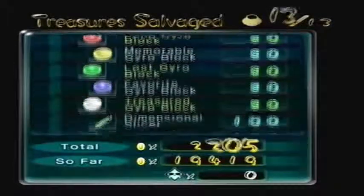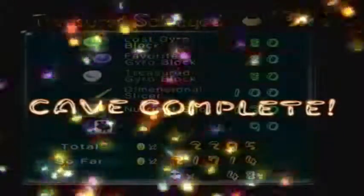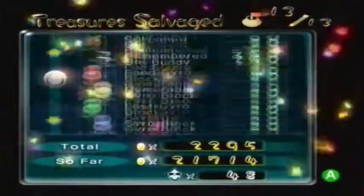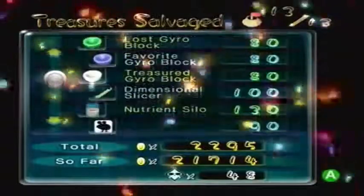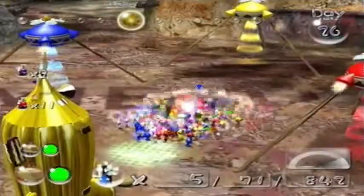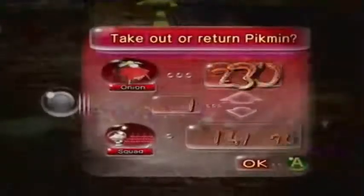Despite being pretty much able to do the Dream Den, I don't want to. That's overload for me right now. These caves, you gotta take them out one at a time. We got 90 monies off of bosses alone, which is more than a lot of the treasures in here. These final caves aren't exactly high earners, but they're there and you gotta do them. I'm gonna save my whites again. Once you make it to the final floor it's just like hey, buddy, you're almost done. How many did we lose? We lost 20.